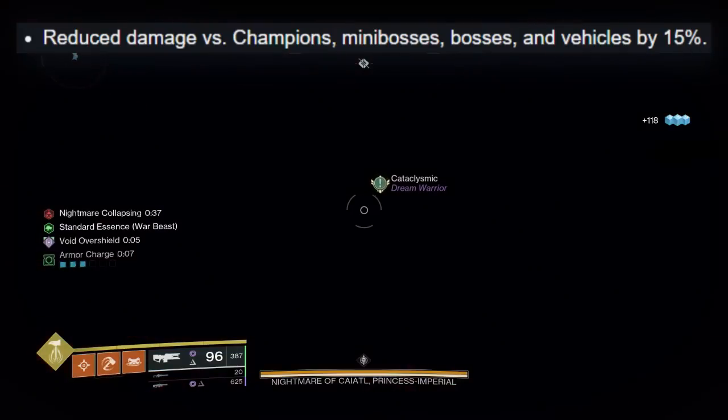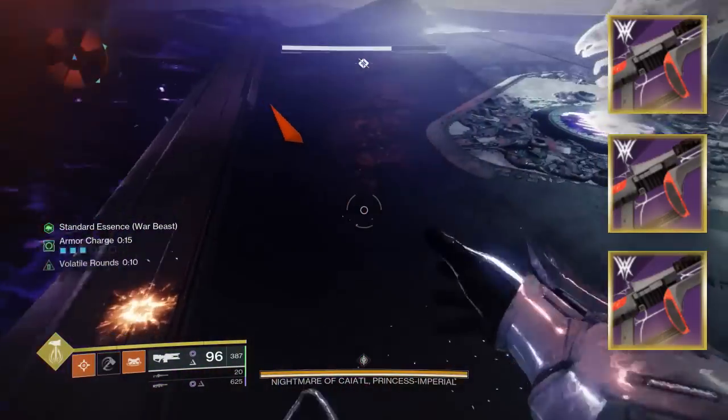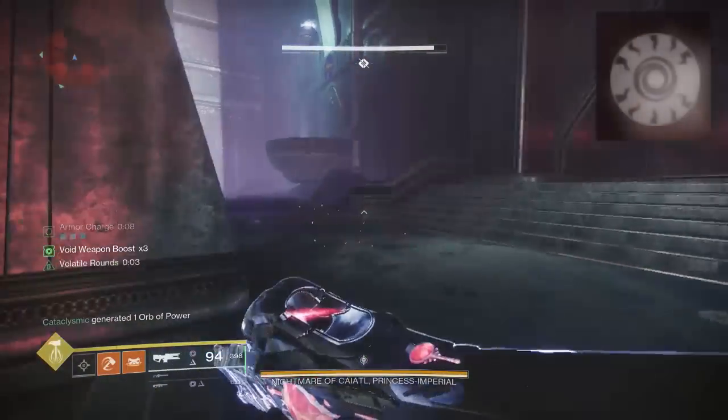With the nerf to Linear Fusion Rifles going into Lightfall and the change to Master Content in general, the old way of nuking Kaidle's health bar with Bait and Switch Cataclysmics is no longer on the table. So we're going to have to optimize and change up the damage strategy a little bit, and we're going to do that by taking advantage of the Void Surge.